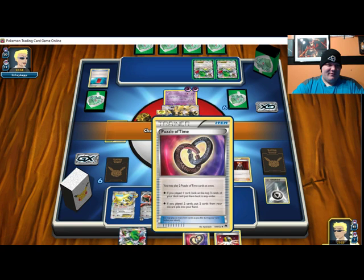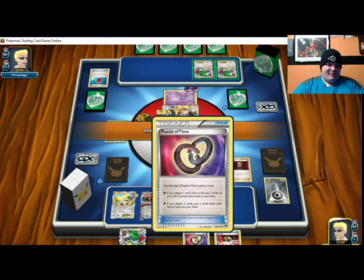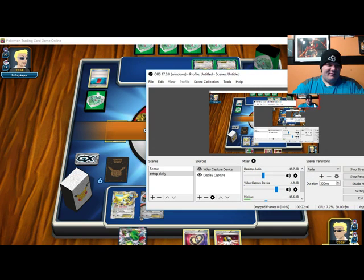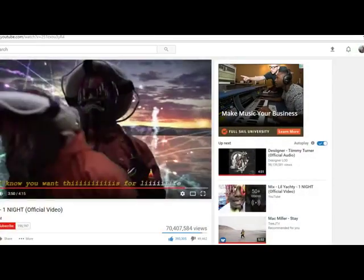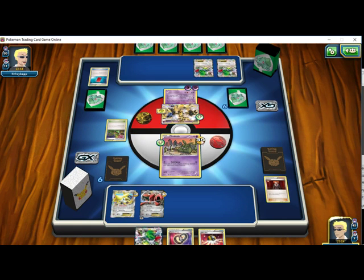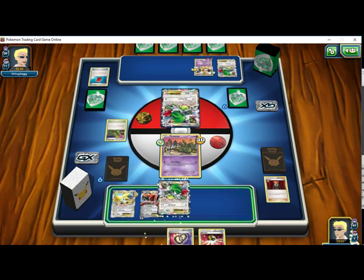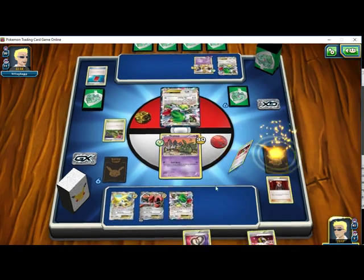Yep, he's definitely frozen. Let's see if I can do anything about that — like we'll just hide that. So let's bring up this Shaman so I can get my items back. Let's Shaman out, my own Shaman. Let's see if we can get that lock going right now.